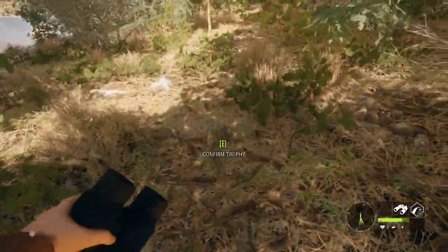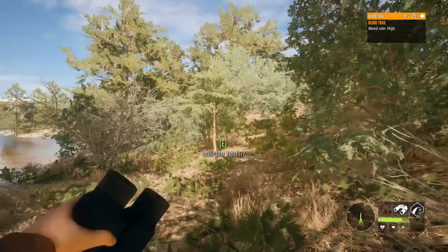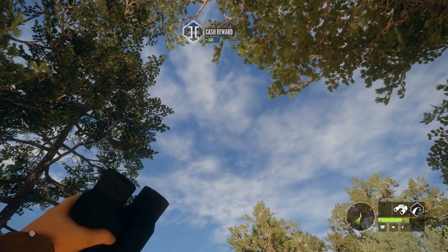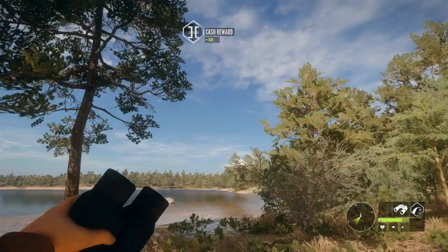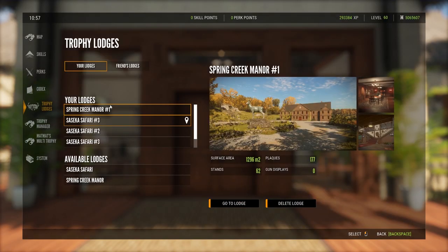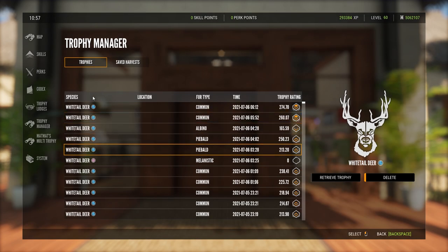He is down right here — there is blood from him right there. I didn't see what we got, so let's check the codex. It was a diamond — 274.6! We're going to have to go to the trophy lodge to redeem him. Trophy manager, taxidermise — 274.70. That's a big boy. As I said, all of the animals you saw in this video were actually shot during the same hunt.